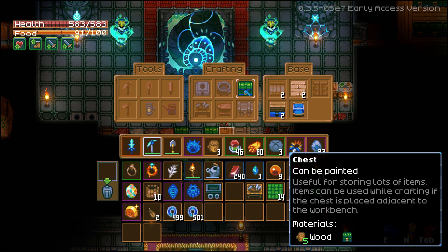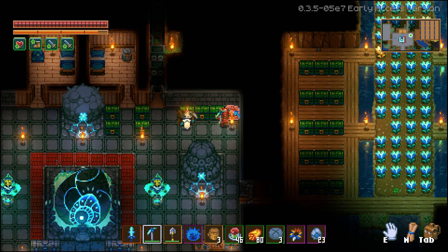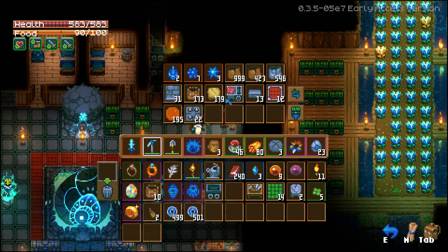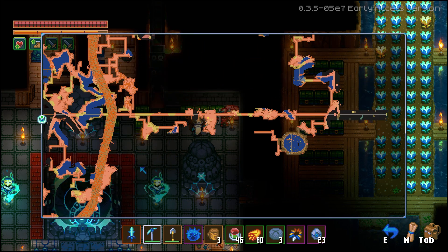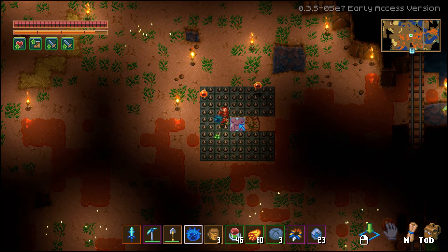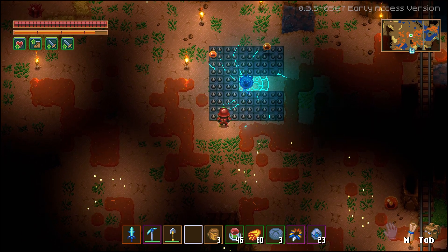Next up, we have the chests. First one being the regular paintable wooden chest. The larva hive chest, which you can get from the hive place with the hive mother. The glurch chest, which you can get from killing Glurch, the slime boss.